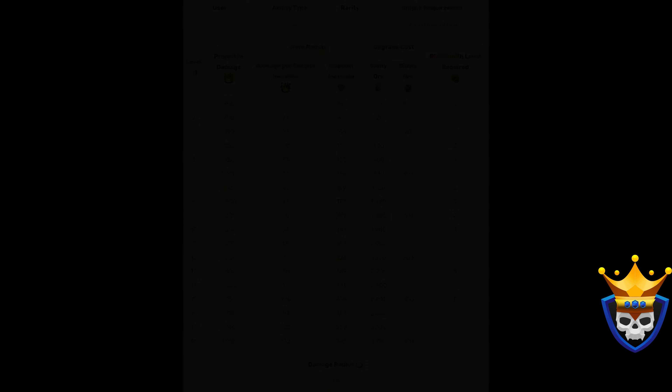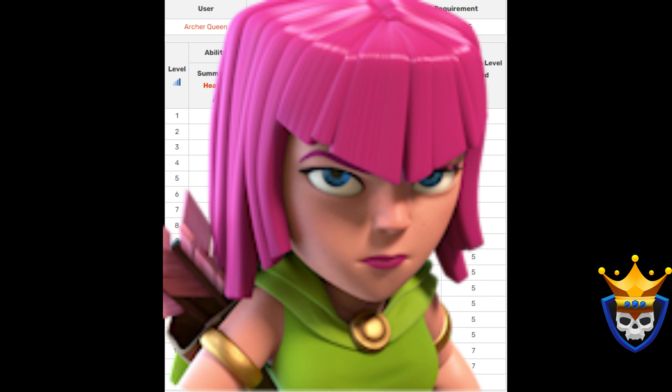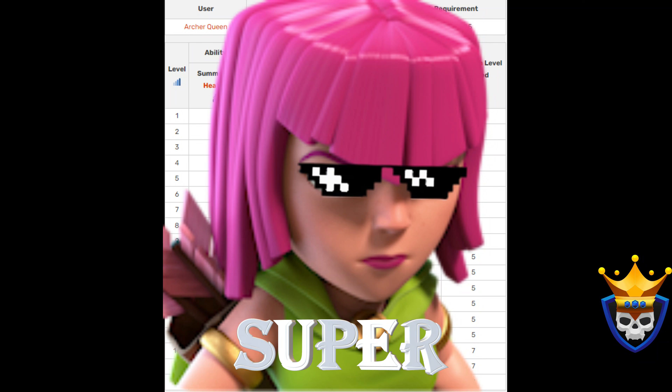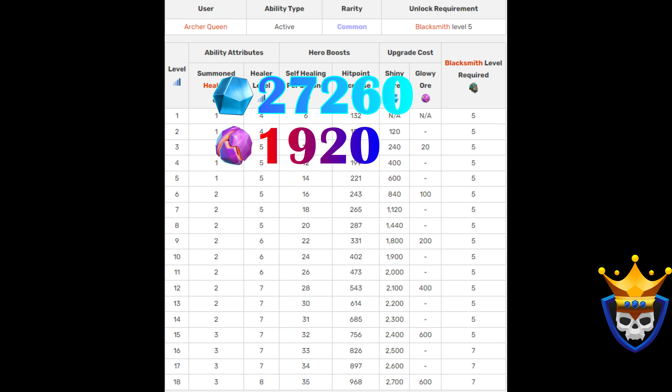The Healer Puppet is a really nice equipment to use in attacks like Super Archer blimps and any type of dragon spams where you drop the Queen later. It costs 27,260 Shiny Ore and 1920 Glowy Ore to max it out. If you like those attack types, I highly recommend upgrading it.